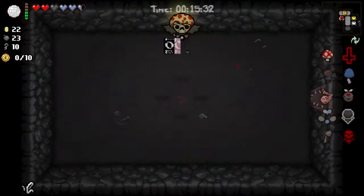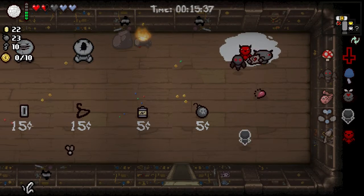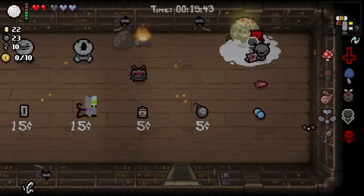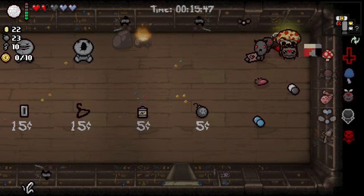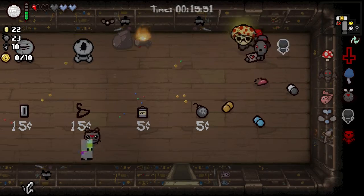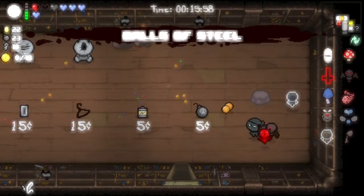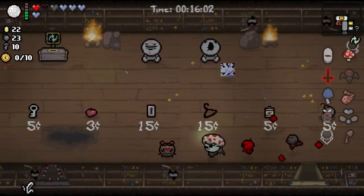Let's go ahead down here. We have invincibility of some type — I'm going to assume that's Virgo. We got a caffeine pill: give us a range up, a range up, Balls of Steel, and bad gas.